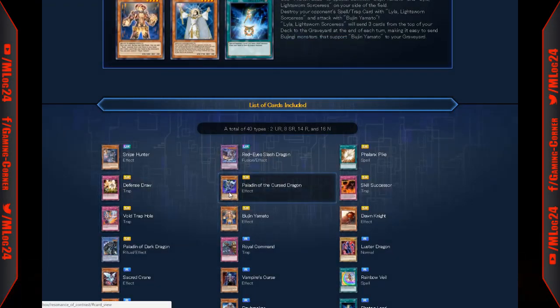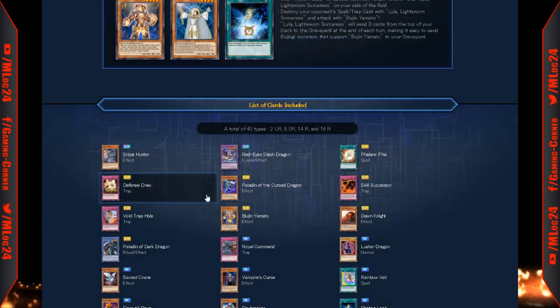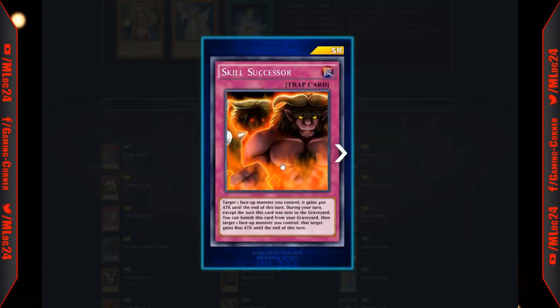Paladin of the Cursed Dragon: once per turn you can target one level four or lower zombie type monster in your opponent's graveyard that was destroyed by battle and special summon it to your side of the field. This is actually a decent card — you can grab a zombie from your opponent's graveyard. Whenever Zombie World comes out or Zombie Master it's going to be even better. It's also a decent 1900 attack beat stick and you can search it through Pyramid Turtle since it has 1200 defense.